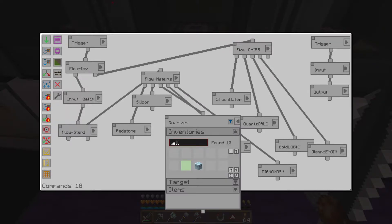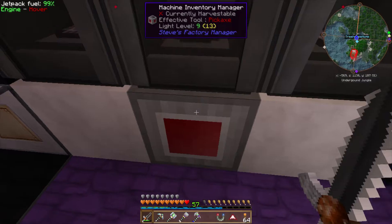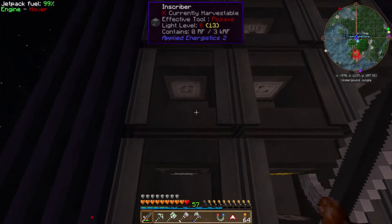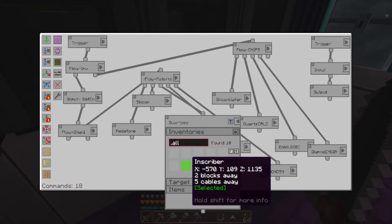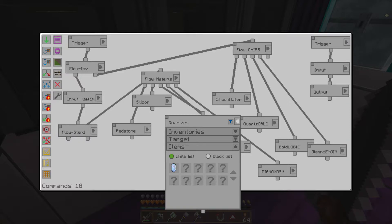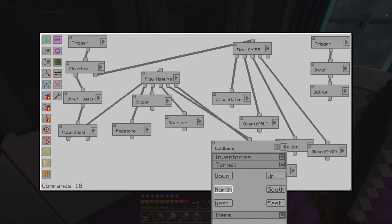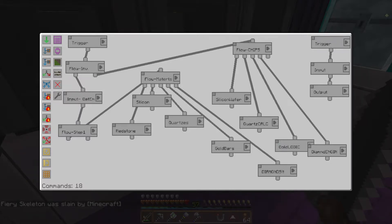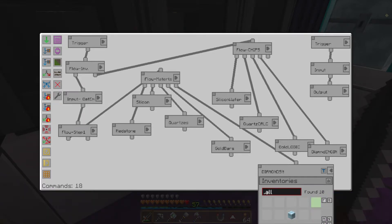For the quartz inscriber, we specify the exact machine: inventory at X minus 570, Y109. Target is north, and we whitelist pure certus quartz crystals. For the gold inscriber, inventory is at 569, Y109, target is north, and we whitelist gold ingots. For the diamonds inscriber, inventory is at 568, Y109, and the whitelist item is diamonds.